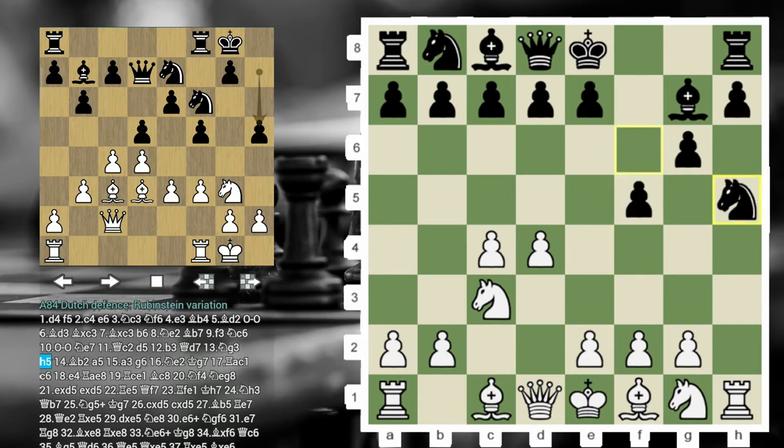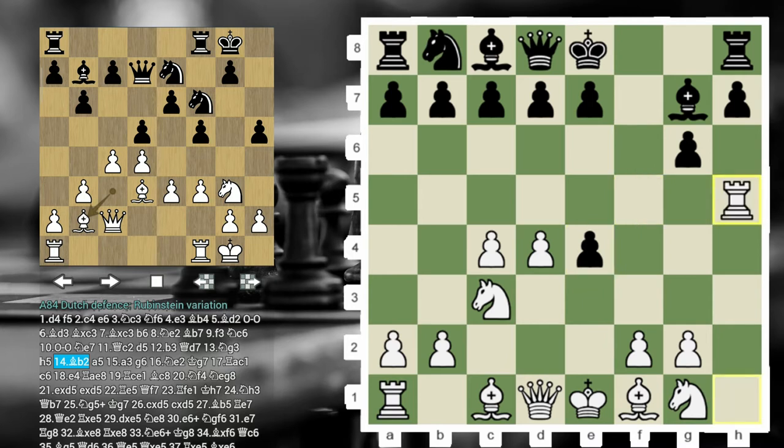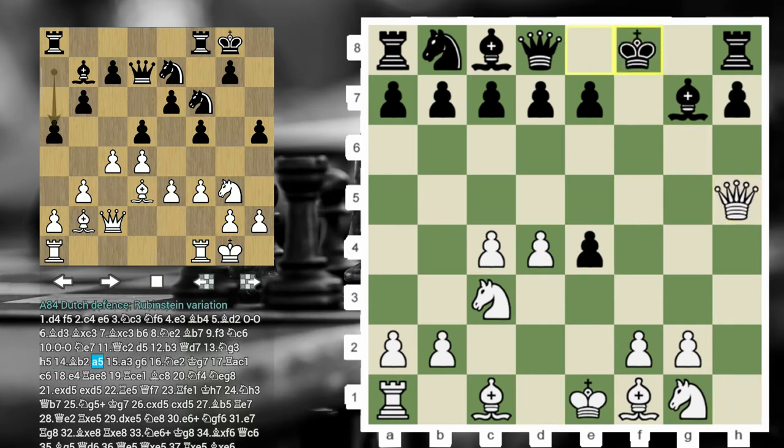So let's go back. After E4, F takes E, Rook takes, pawn takes, Queen takes H5 check, King F8 — all of this is pretty forced. And now we're following the game: Nakamura against a lower-rated player, but nevertheless this is still a very instructive game.